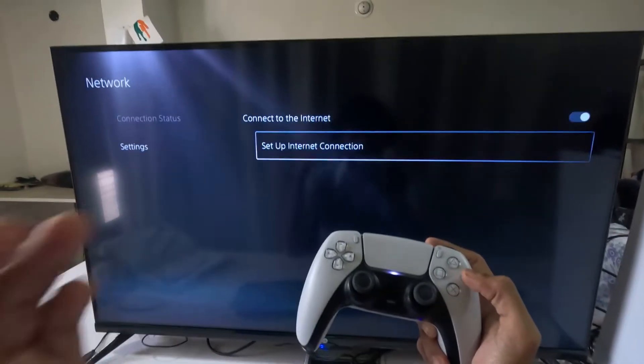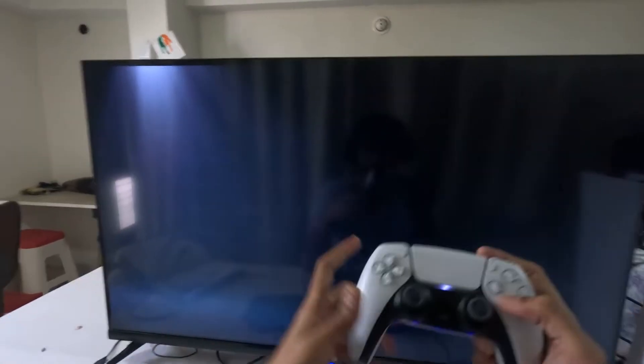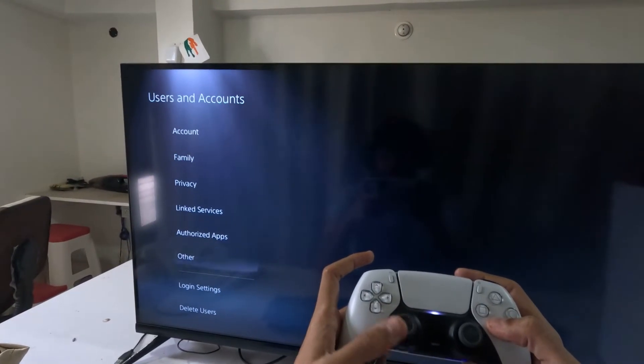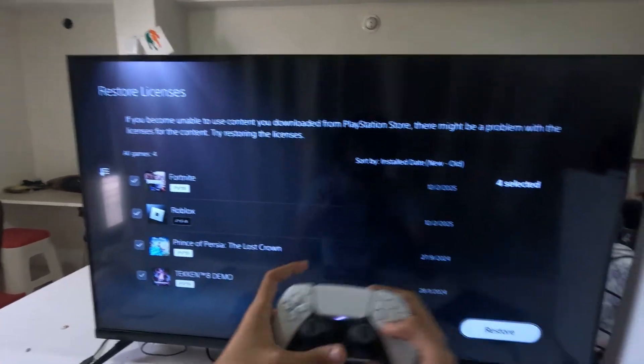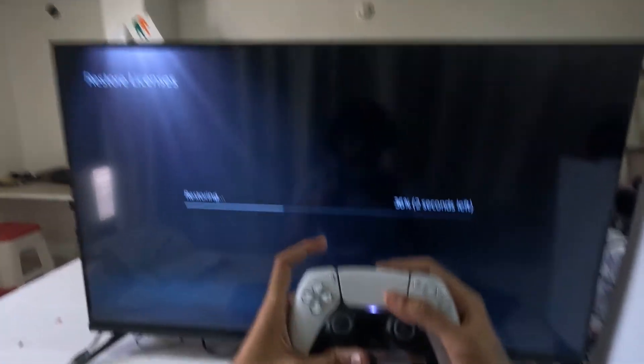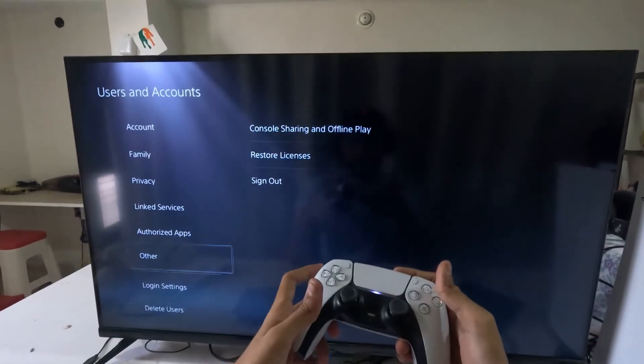After that, go to Users and Accounts, choose the Other option, then select Restore Licenses. Check all the games and apps from here, then go for the Restore option. This will take around four to five seconds to complete the process, then simply go back to the main Settings.